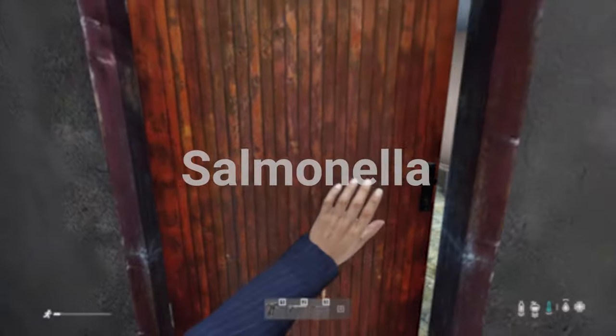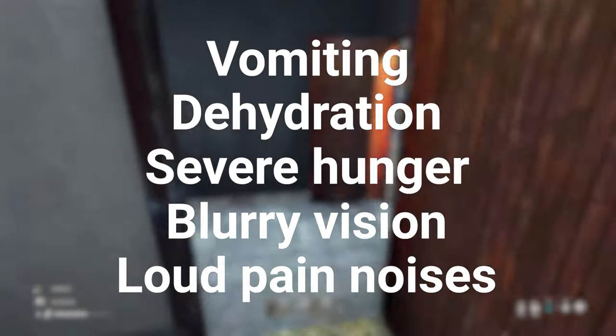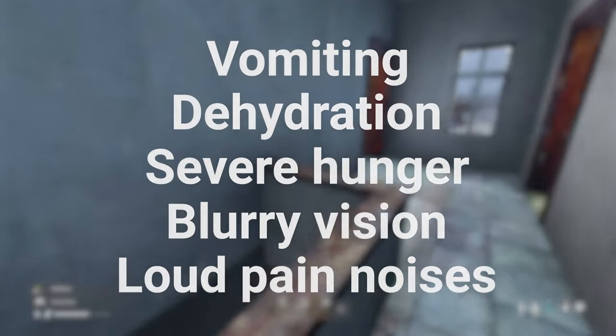Another food-related disease is salmonella. Eating uncooked meat or fat, the wrong food, or eating with bloody hands can cause salmonella. Symptoms are vomiting, dehydration, severe hunger, and blurry vision with loud pain noises.